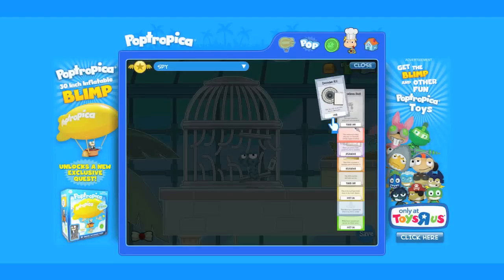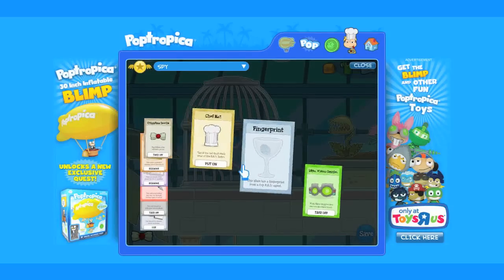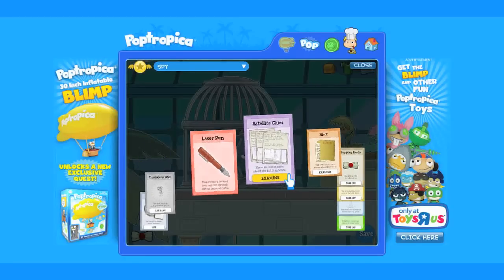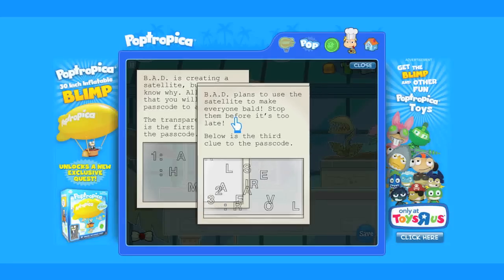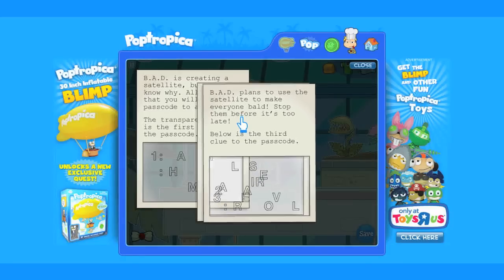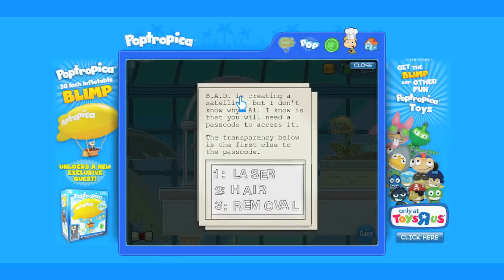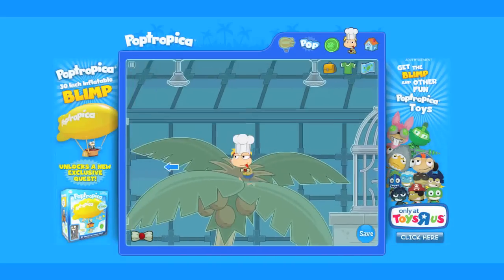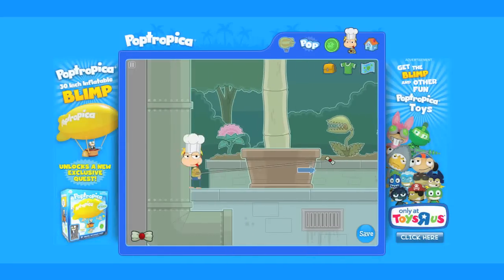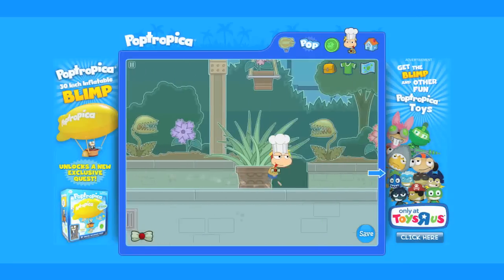The agent will give you the final clue that you need as well as some ultra-vision goggles. Before we leave, let's look at all three clues. Line them up and we'll see — there are only three words we need to know: laser, hair, removal.